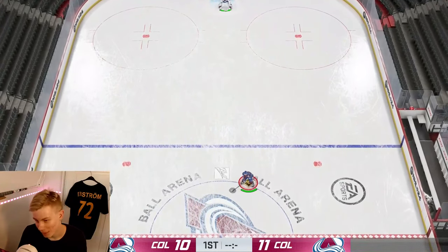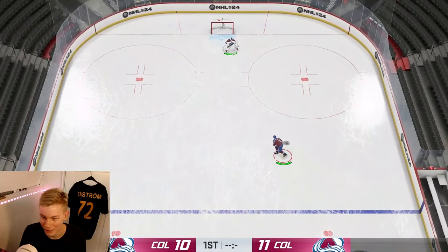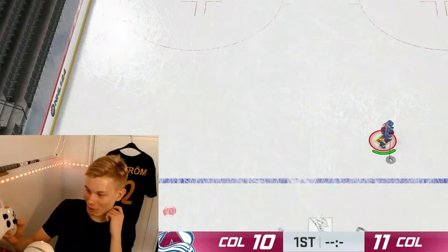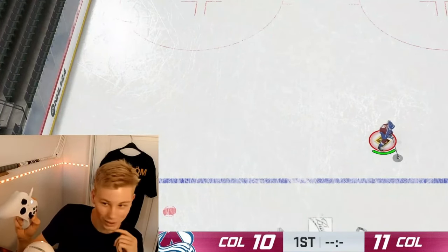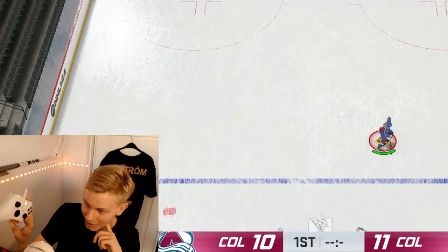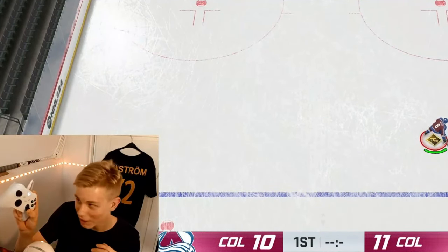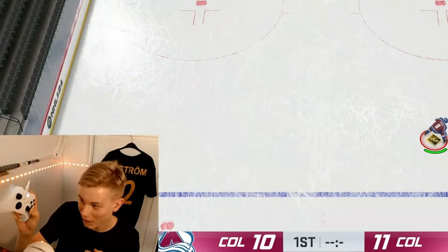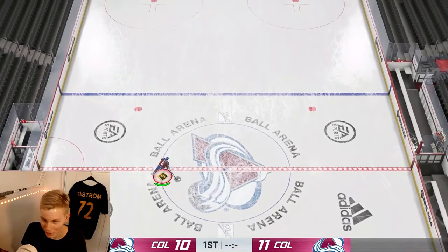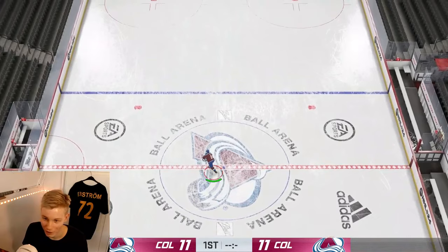Next there are two types of tap back deeks: the behind the back one-hander and the Zetterberg deek. To do the behind the back one-hander you first hold the puck as far as you can on the forehand, then do a motion on the right stick — from the far back forehand position you take the right stick first to the left then to the right, and while you do that you press LB. So it's: puck in protection, then LB left-right, all at the same time.